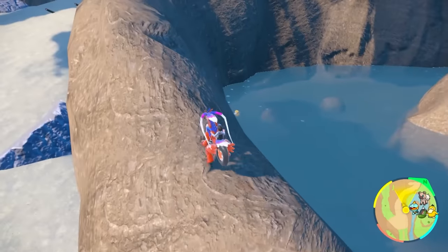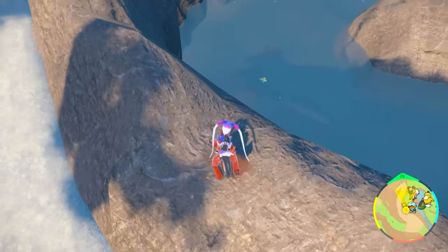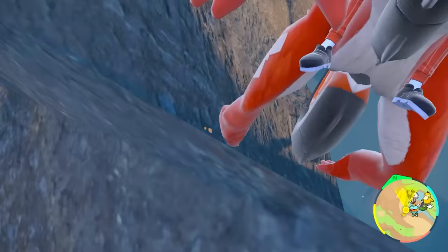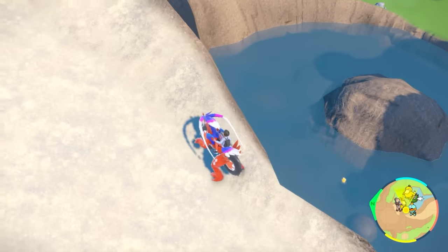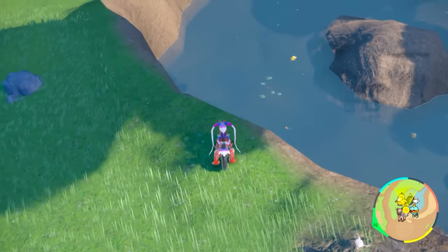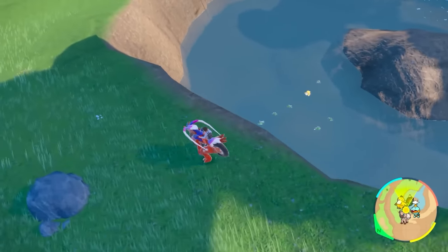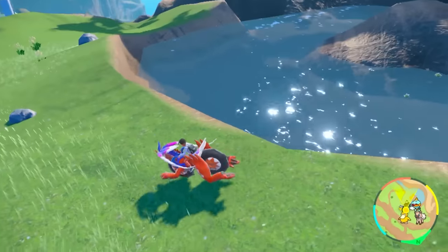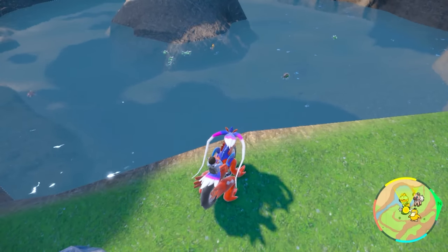For the Basculin lake, climb up on the rocks and look right and down — is it white or yellow? Rotate around the entire lake area; as you circle, spawns despawn and a whole new family appears. Zoom in when a family shows up — check if any look like a shiny, then continue moving right. You'll get families of both blue and red Basculin spawning here. Good luck with your Basculin hunt.